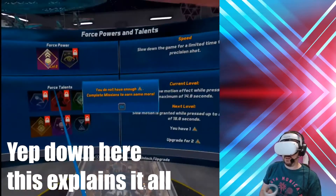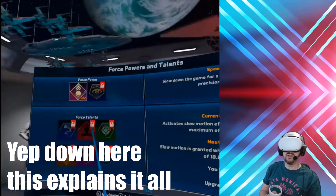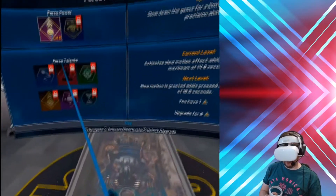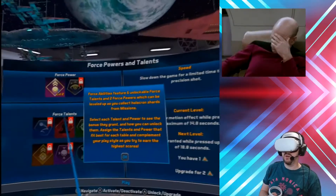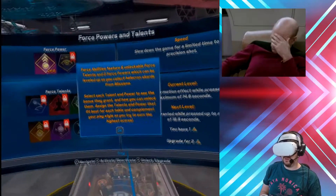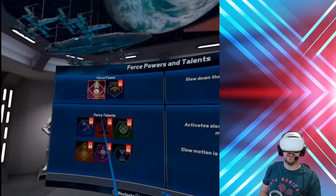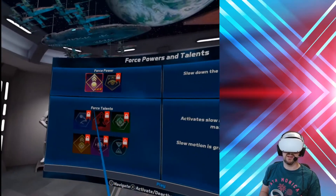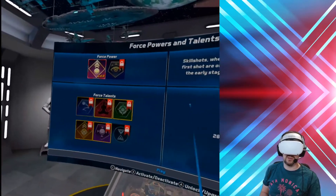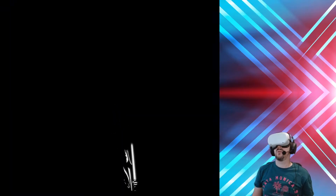Oh wait, have I got to activate it? Maybe this is the problem — I've got to press X to activate. So now apparently that's activated. Hover over X and that'll activate it. I suppose that makes sense, because otherwise I'd have all of these. We're gonna check that out but we're not gonna use it too often to start with, simply because that wouldn't be fair.